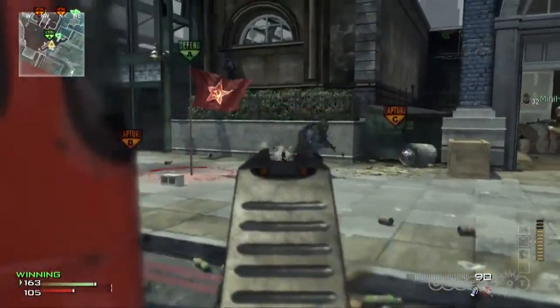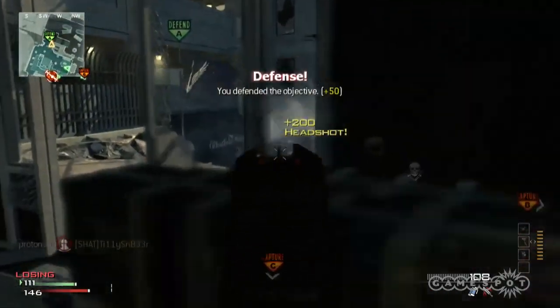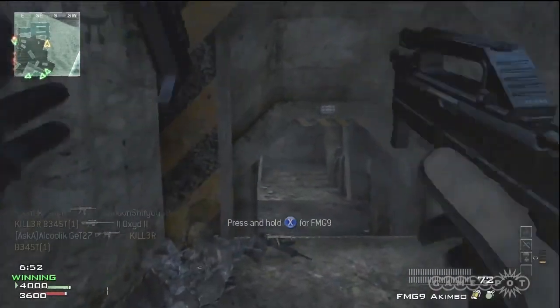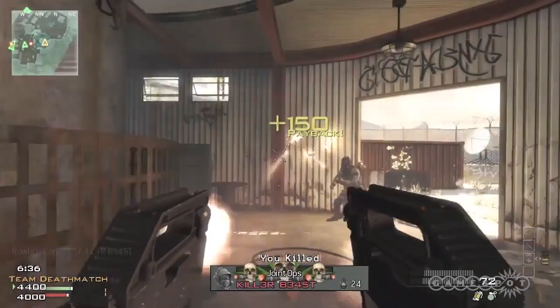How's about a look at the FMG9? Like something out of an 80s sci-fi movie, this pistol automatically unfolds when you whip it out. You can even whip it out with two hands, making it one fashionable accessory to murder.